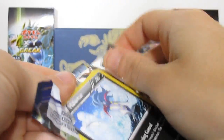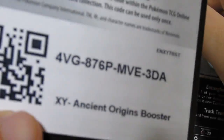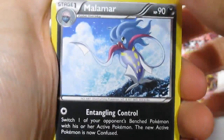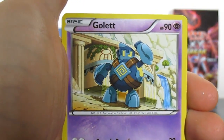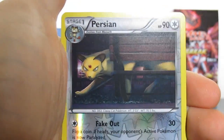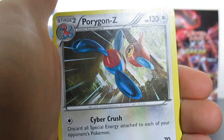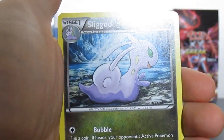Come on, it's my favorite pack art — something special. We have a Melamar, Combi, Cotany, La Vista, Persian and a Porygon Z. Energy — which looks pretty cool — Sligu, and a Paint Roller.